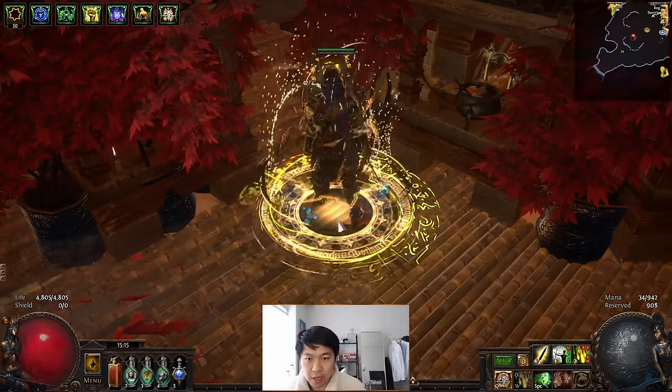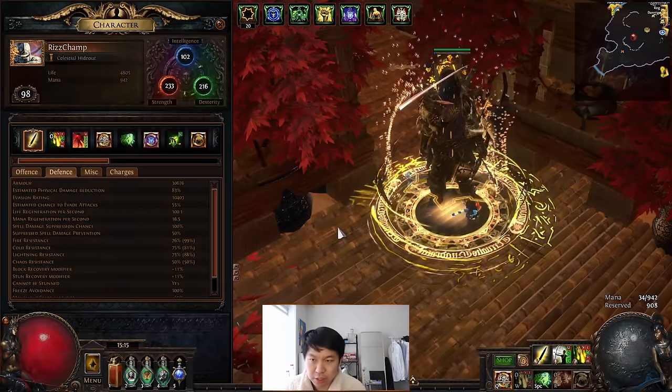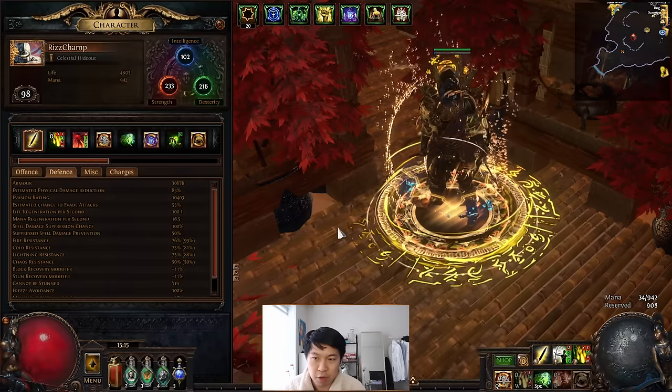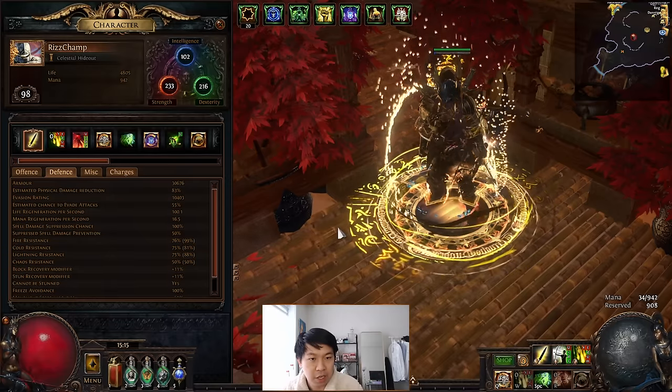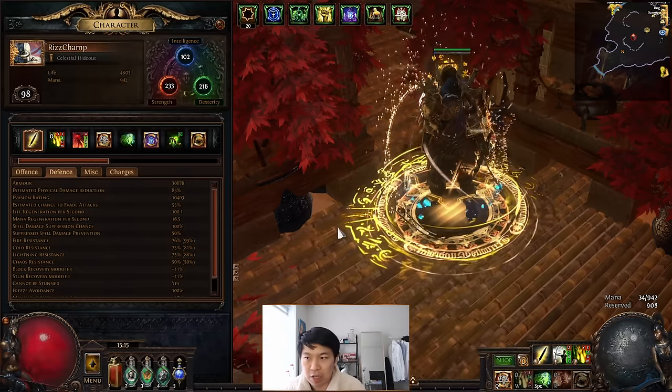You can see my character here - it is level 98, called RizChamp. It's taken on pretty much all the content the game has had to offer, and this is also my league starter character. So I started from day one with this character and geared them up all the way to the uber bosses.